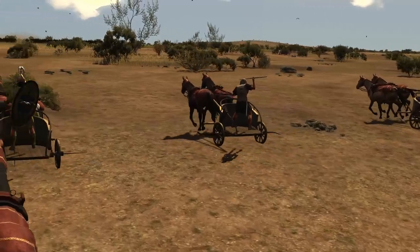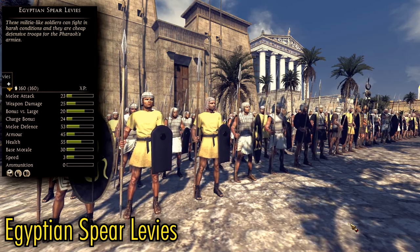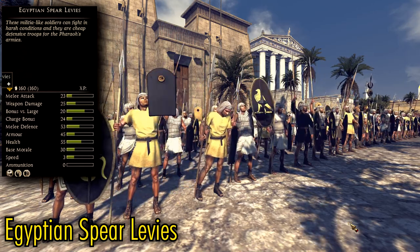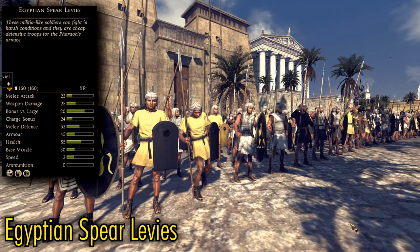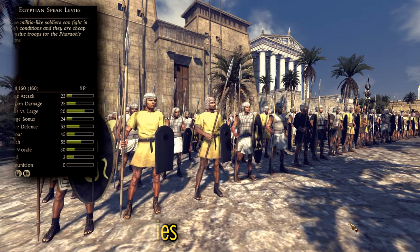So without further ado, let's check out what this mod has to offer. Egyptian Spear Levies is a tier 0 spear unit that's similar in price to Egyptian Infantry. They lack precursor javelins but make up for it by having more melee attack and defense, as well as the rapid advance ability, which makes them great for pinning down cavalry.